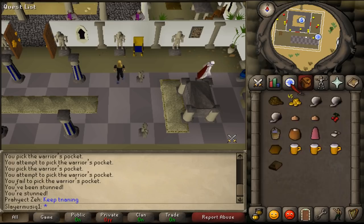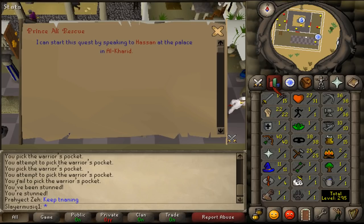Hi and welcome to my guide. Today we are going to do the quest Prince Ali Rescue. There are no quest or stats requirements.